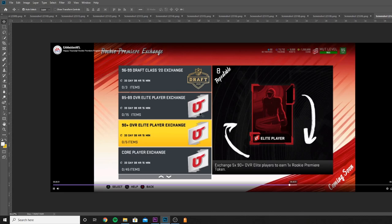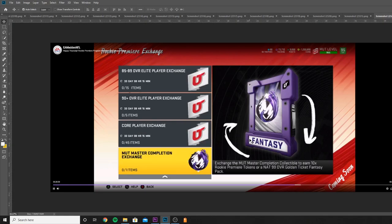The issue is when you want to get more than three to five — that's when you sometimes have to start buying packs and doing other stuff because you run real low on coins. A big one: if you have the MUT Master Completion Exchange, which a lot of people should have sitting in their binder, you can turn that in for either 10 Rookie Premier tokens — so essentially a free Rookie Premier — or a NAT 99 overall Golden Ticket Fantasy Pack. All you have to do is exchange your Pat Tillman. In my opinion, I'd probably go with the Rookie Premier since I don't really care for the Golden Ticket at this point — they're cheap. I'd rather have my Rookie Premier for next year.